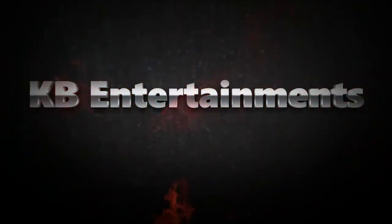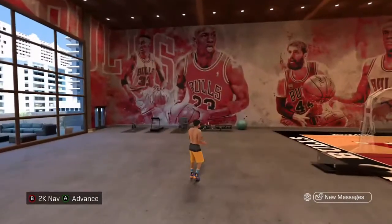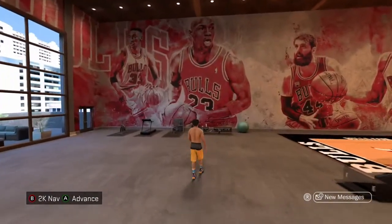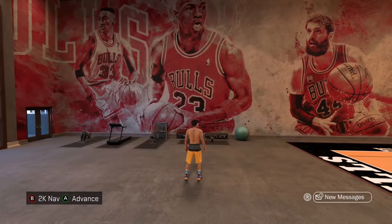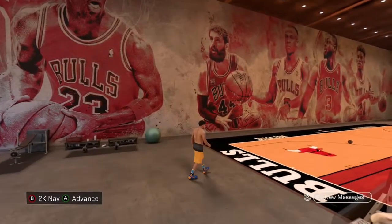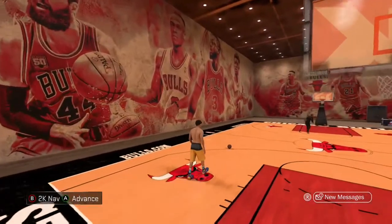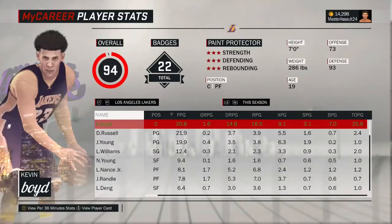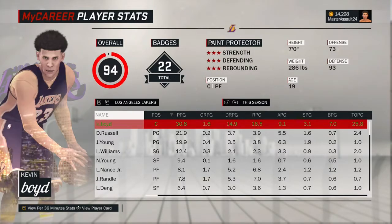KB Entertainment. Y'all know what time it is — it's time to get it. In 2K17, there are a lot of different people that use centers, but I'm here to tell you what's the best archetype to use. The best 2K17 center archetype, hands down, is paint protectors — 7ft, 286 pounds.